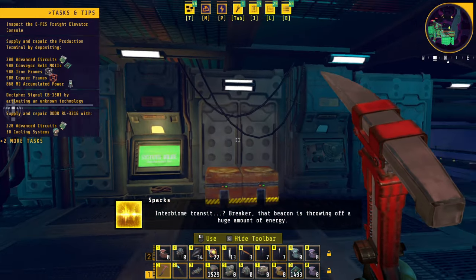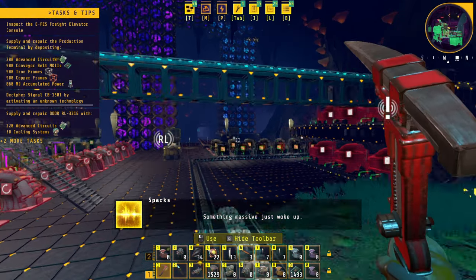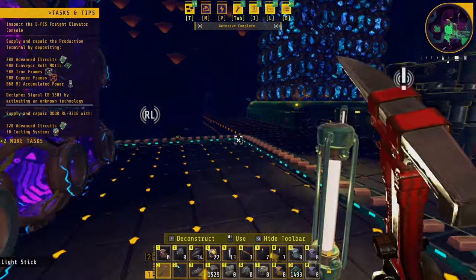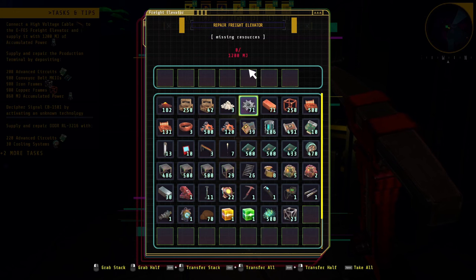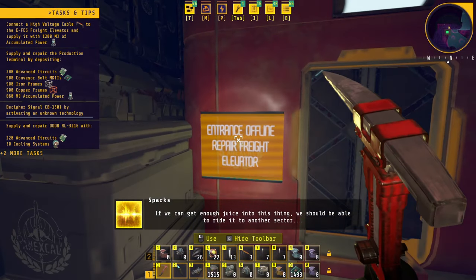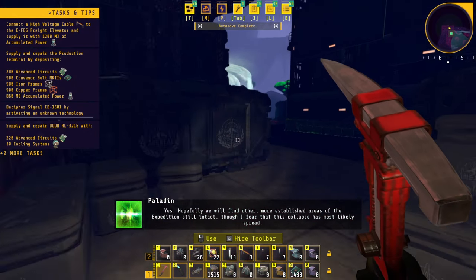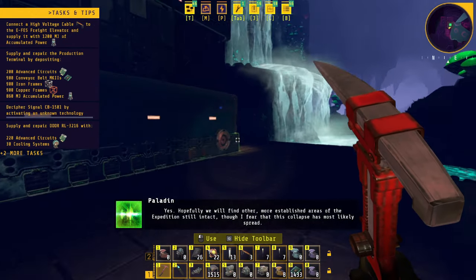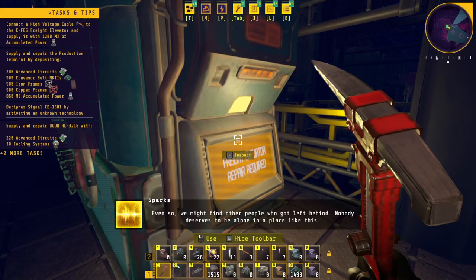'Breaker, that beacon is throwing off a huge amount of energy — something massive just woke up.' I wonder if it's the freight elevator. I bet that's what it is — it's the freight elevator. 'We just need 12,000,000 megajoules — if we can get enough juice into this thing we should be able to ride it to another sector.' 'Yes, hopefully we will find other more established areas of the expedition still intact, though I fear this collapse has most likely spread. Even so, we might find other people who got left behind.'